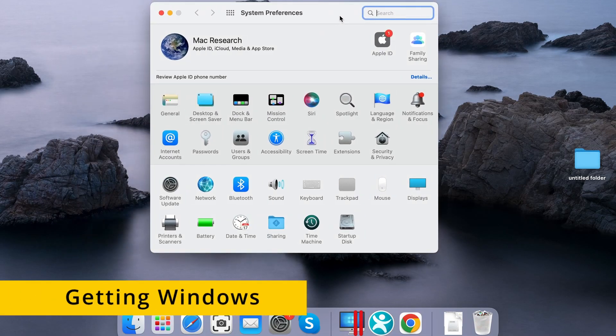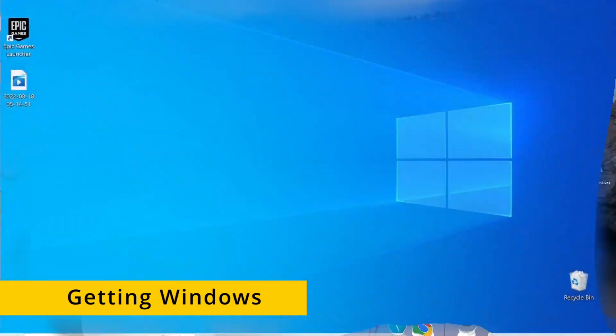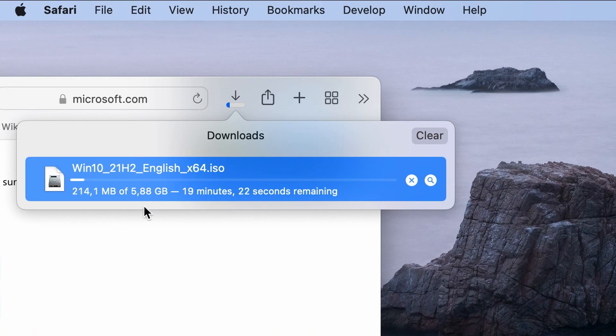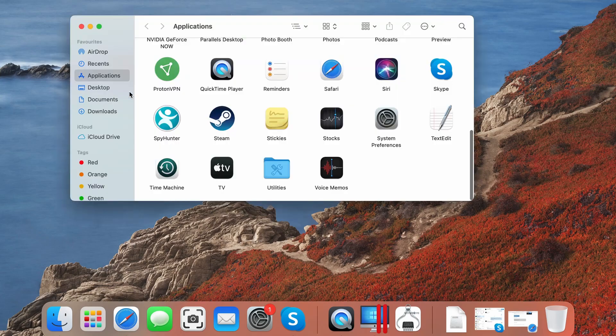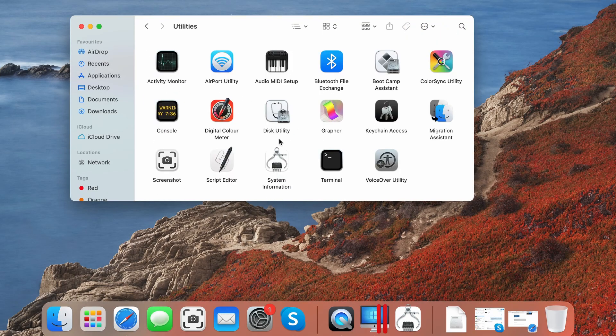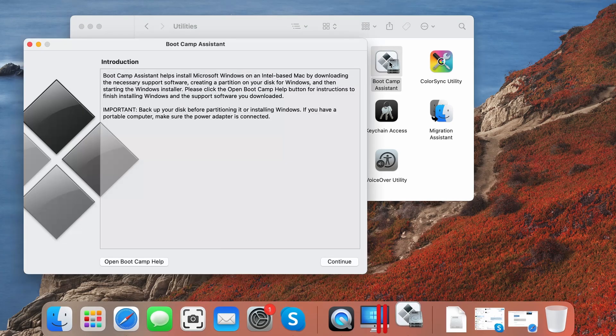If you don't think cloud gaming is for you, there's also the option to turn your Mac into a Windows PC — well, sort of. While there will be some drawbacks, it's possible to install Windows on a Mac and run compatible software, including games. Bear in mind, however, that this method uses an app called Bootcamp Assistant, which works only on Intel Macs and cannot be used on M-based models.